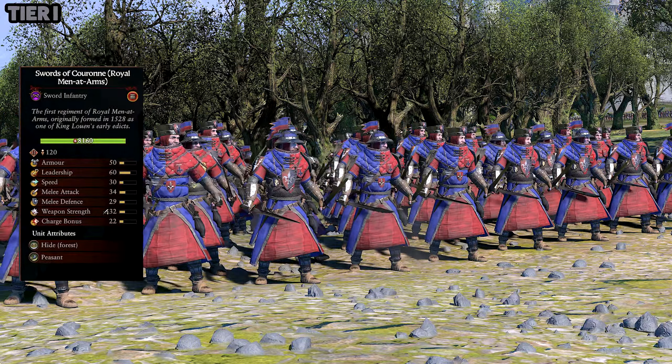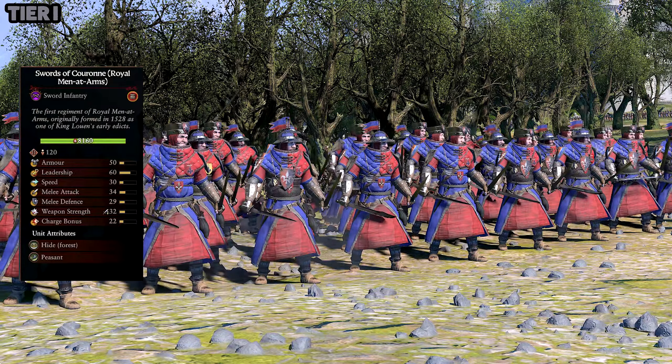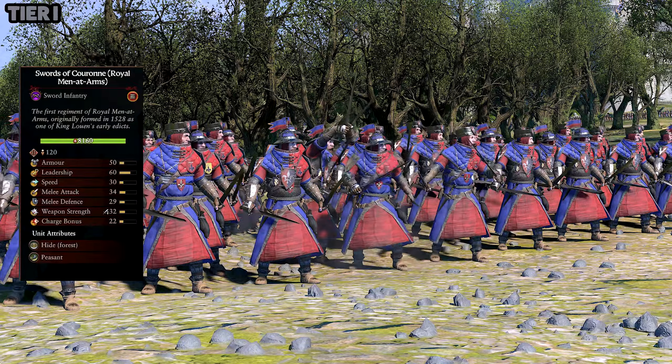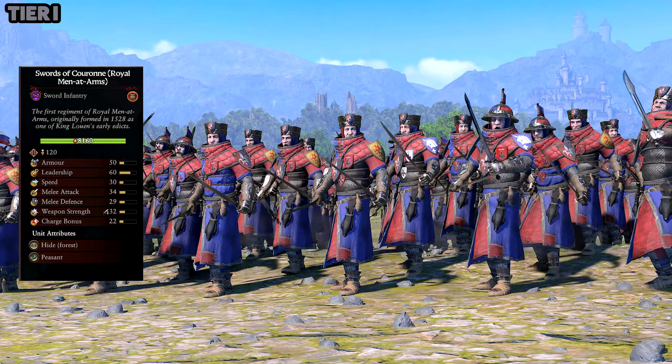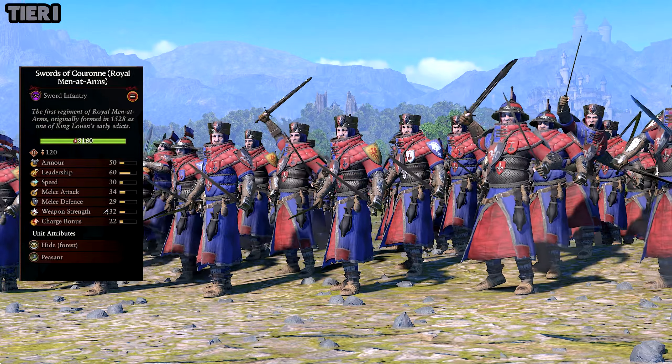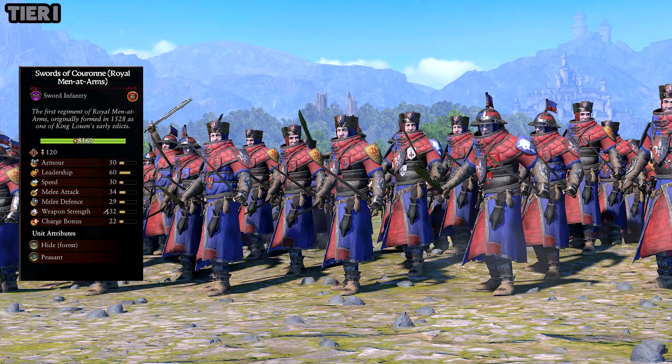I'm going to mess up pronouncing a lot of these Regiment of Renown units or units named after certain sub-factions. Sorbs of Koran, Royal Men in Arms — I like the look of these guys. I like that they're more offense-focused. Their leadership is pretty good at 60, so yeah, this is a really good unit.